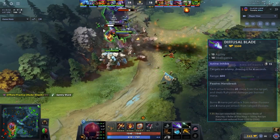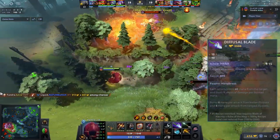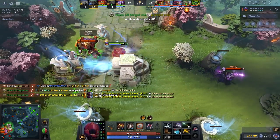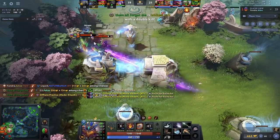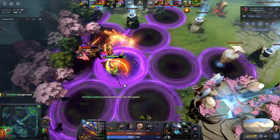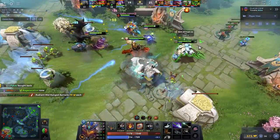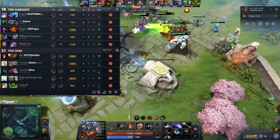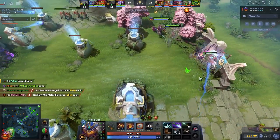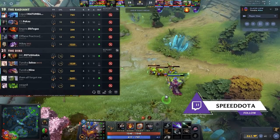Defusal Blade is a fantastic item on Pangolier because it gives him agility, which he obviously uses. Pangolier can and should auto attack in the early game. It gives him 10 intelligence, which is actually quite nice on a hero that generally has mana problems. And it gives a slow — the slow might not seem like a big deal since you already have a built-in slow and a chain stun, but the Defusal slow allows you to reliably connect Rolling Thunder. The slow on Shield Crash is only three seconds, which isn't nothing, but it's not crazy.